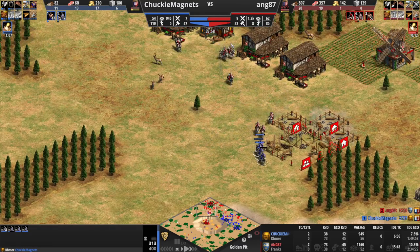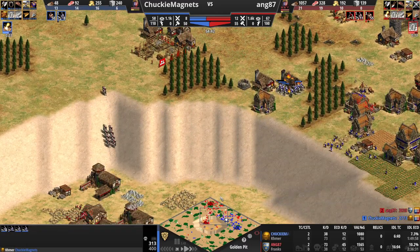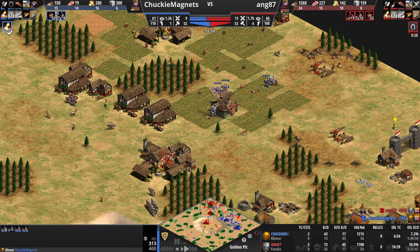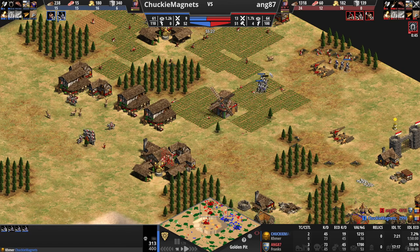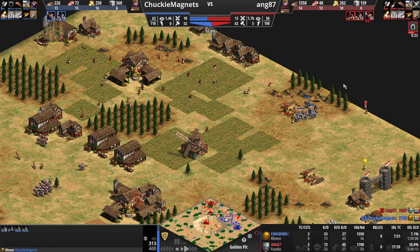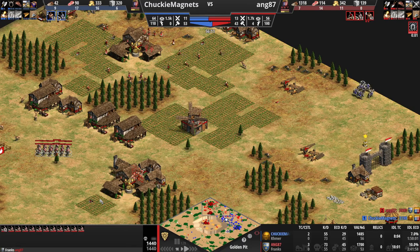Chunky definitely committing to a whole bunch of knights, and so is red — red looking to free TC boom, greedy greedy boy. My frames are slowly dropping but these knights do not look like they are walking naturally. Once again this is all completely open — Chunky could kind of walk in, but all the knights are over there as well. This is nice, actually catching this out of position. I wouldn't mind going for some elephants here — look at the amount of dead villagers that red is experiencing. Holy guacamole.